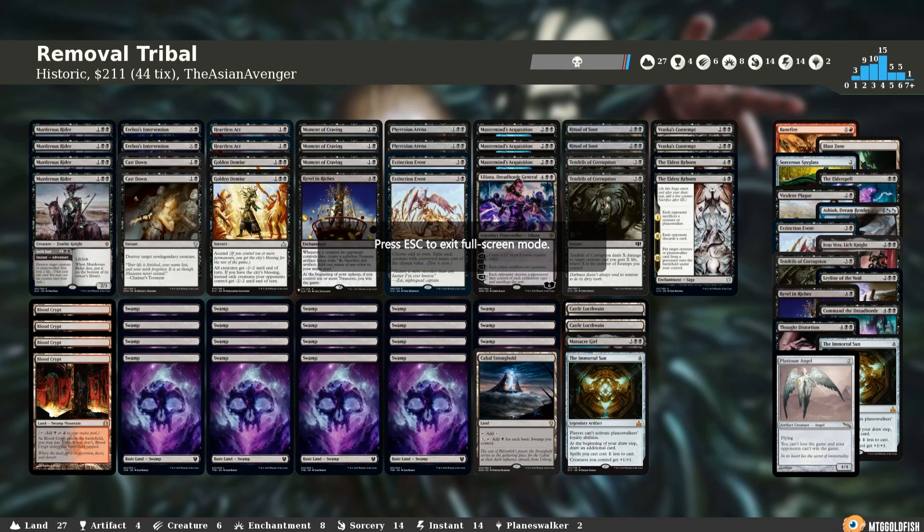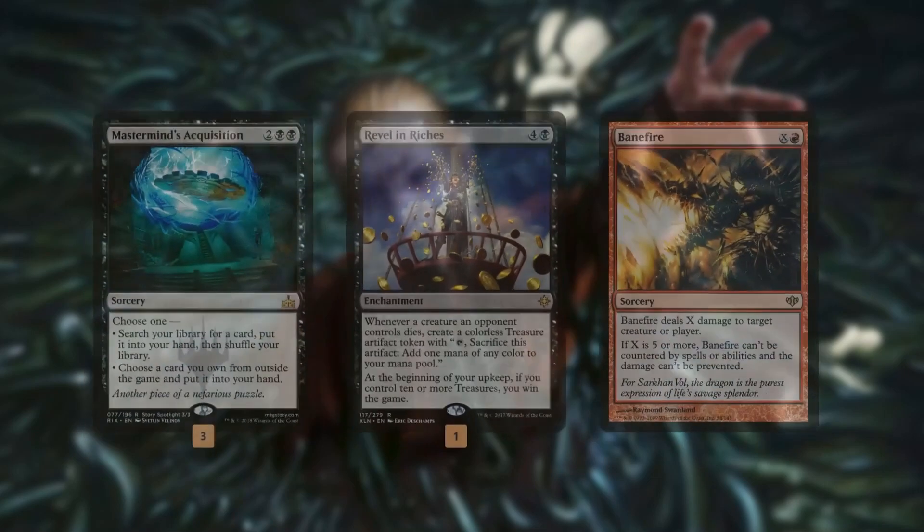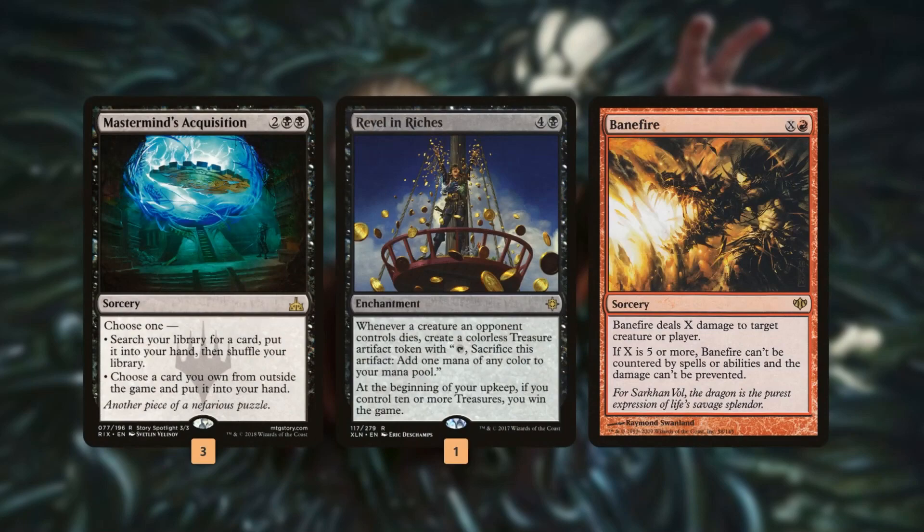Hey everybody, welcome back to another episode of Single Scoop. This week we're doing another Historic Best of One video. We're playing a deck I've been playing on stream and it's been a blast — it's called Removal Tribal. We are an entirely removal-based deck. That's all we have: Moment of Craving, Heartless Act, Tendrils of Corruption, Murderous Riders, things like that. We just try to remove as many of our opponents' creatures as we can. And how do we win? Mastermind's Acquisition to grab whatever we need.